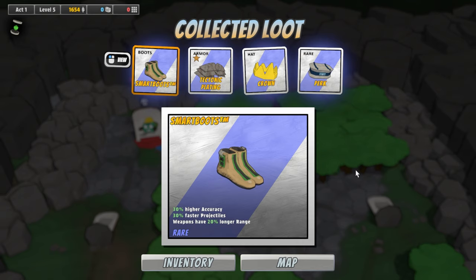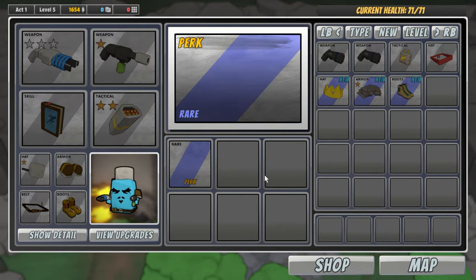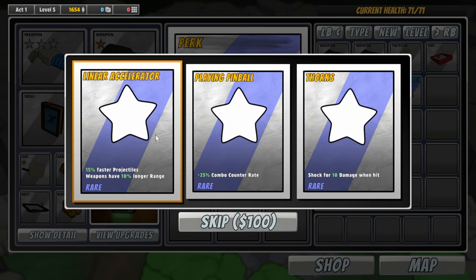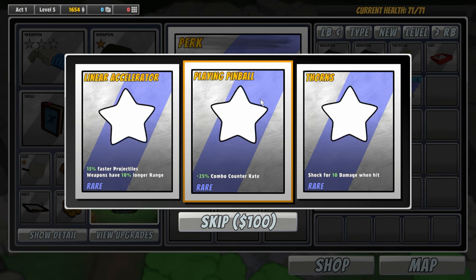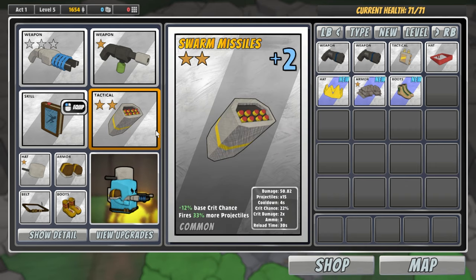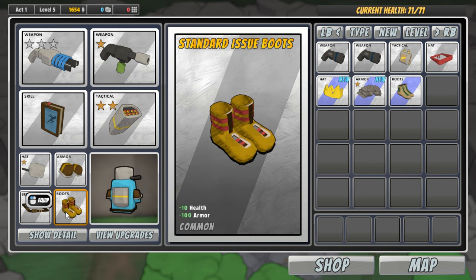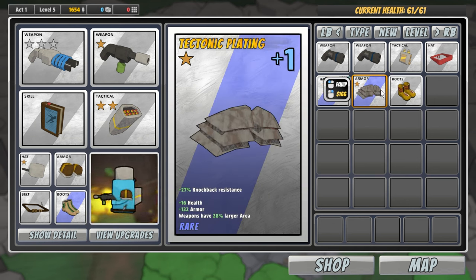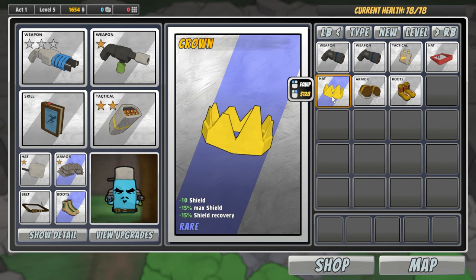We got smart boots. We got a lot of stuff — wow. Tectonic plating, crown. We have a lot of new choices here. Plus 15% faster projectiles, weapons have plus 10% longer range. I'm not sure what the combo counter thing does for us exactly. Shock for 10 damage when hit with thorns. I think I'll have this upgrade. Better boots, better accuracy. We're giving up some armor and health, but I'm totally okay with that. For the armor: 16 health, 132 armor, that's just way better. And weapons have a larger area, which is awesome for rocket launchers. We got a rare crown: plus 10 shield, 15% max shield up and shield recovery. Let's throw that bad boy on.